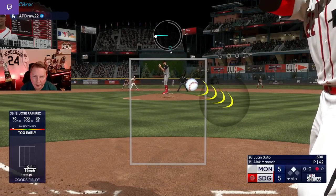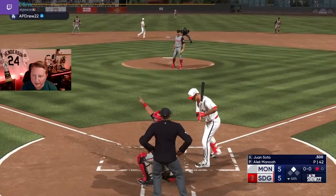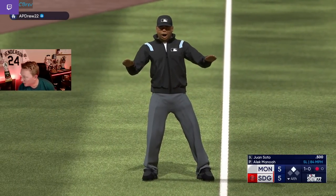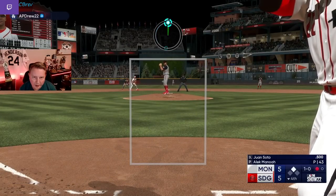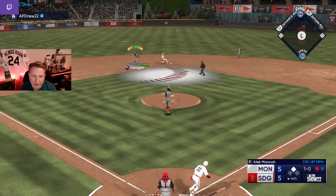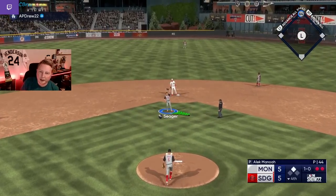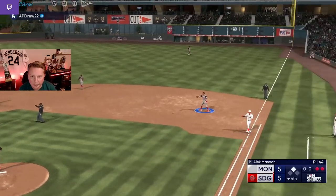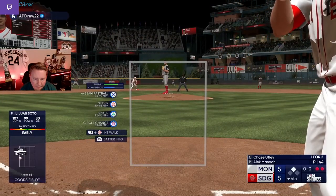This is a very awkward spot to be in. Soto kills me — and we do get him swinging early. So despite the fact that we've thrown it so many times, this circle change middle away versus lefties appears to still be working. Another early swing by him. We'll try to bury a sinker — maybe we can get a one-pitch out and get out of this.